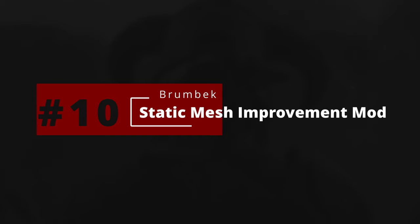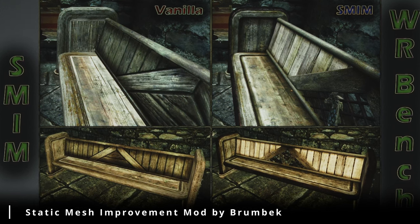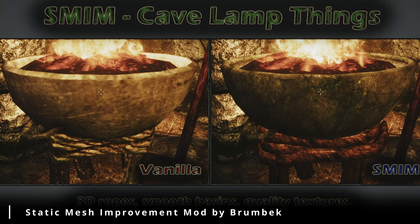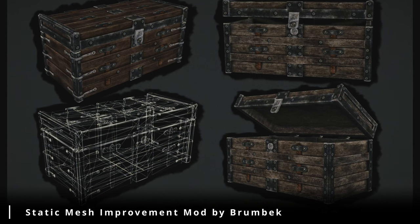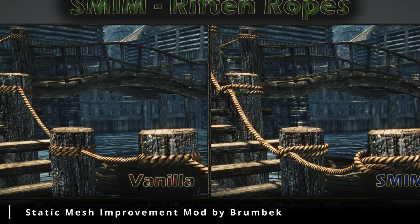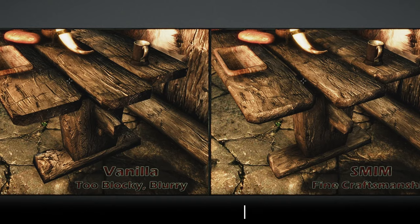Number 10: Static Mesh Improvement Mod — SMIM. Ever notice how some objects in Skyrim look like they were sculpted by a blindfolded giant? This mod is here to fix that, improving the appearance of static 3D models throughout the game. It's like giving your entire world a visual upgrade, transforming it from a collection of blocky shapes into a realm of breathtaking detail. With this mod, everything from furniture to rocks to buildings will look sharper, smoother, and more realistic — like stepping into a high-definition version of Skyrim where every detail is meticulously crafted to immerse you in the world.